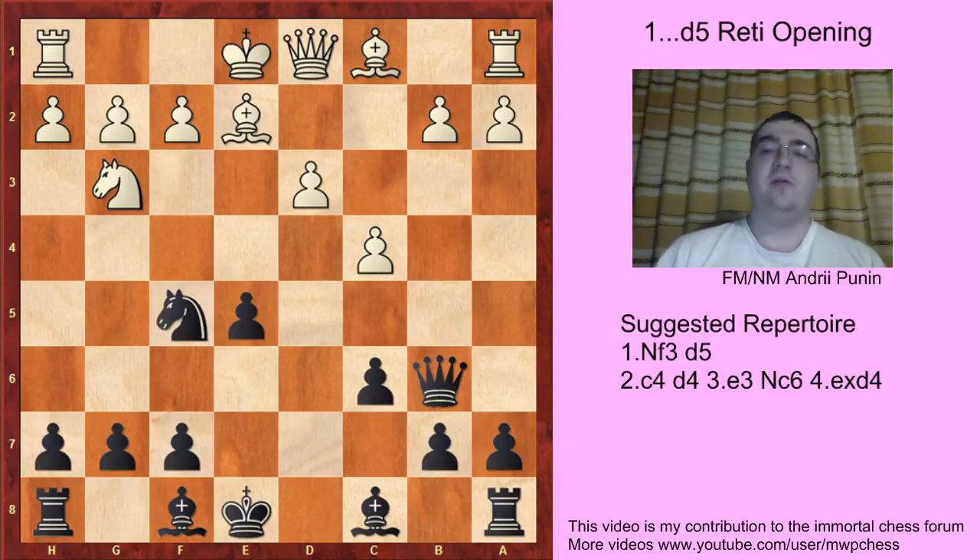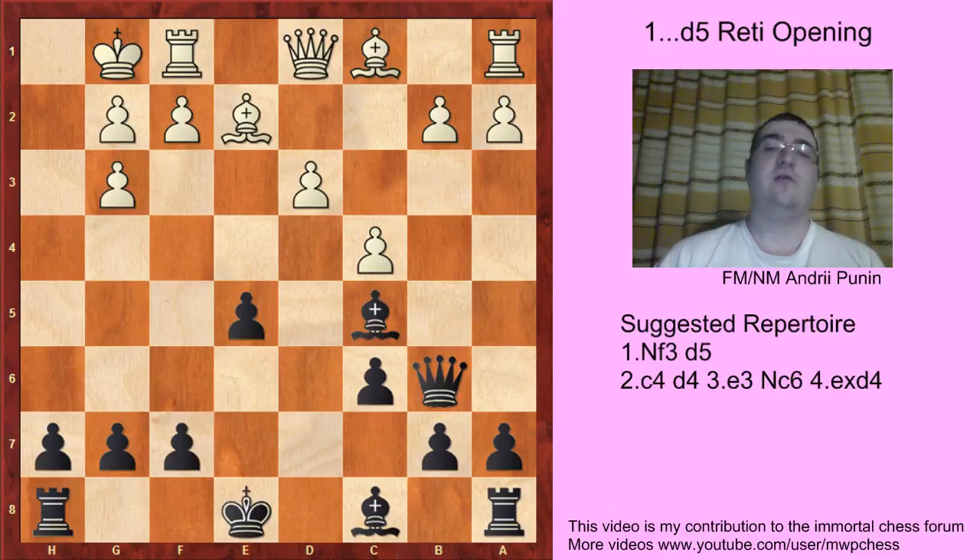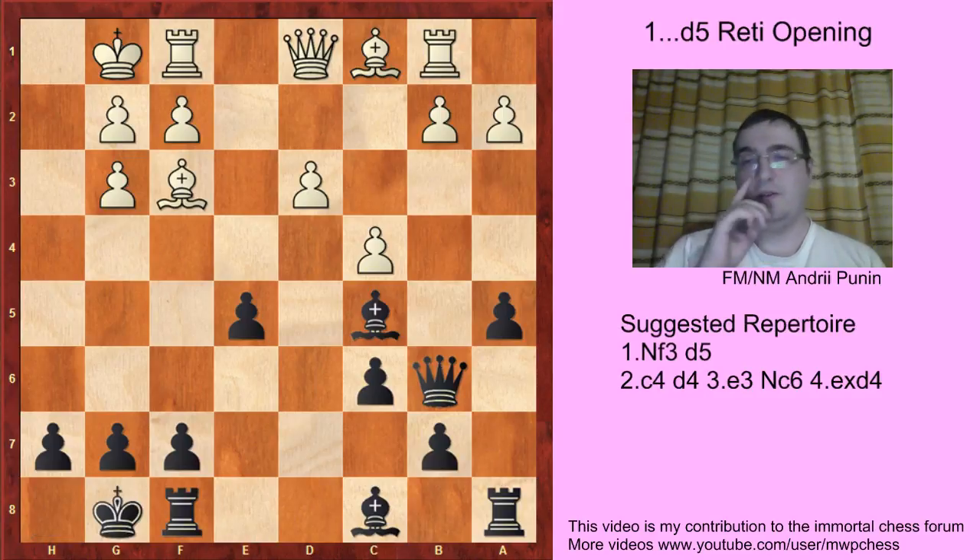And if castles, then Ng3, hxg3 and Bc5. Rb1, a5, taking b4 square under control. Bb3, castles — with an equal position. Actually, Black is slightly better.